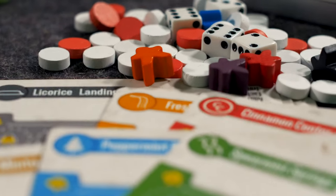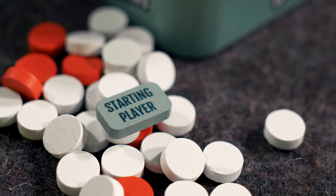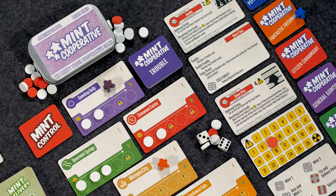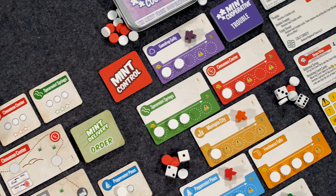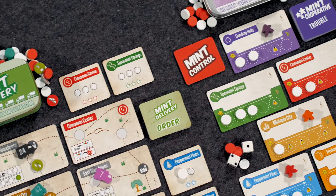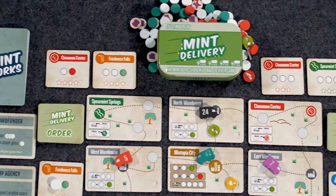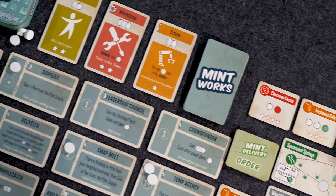Mint Cooperative is live now on Kickstarter, but you can also pick up copies of Mint Delivery and Mintworks for a better deal than almost any other time throughout the year. Most of these games are available either online at 524 Labs or at a local board game store near your town. If these games strike your fancy and the Kickstarter is no longer active, they will be readily available both online and in retail.